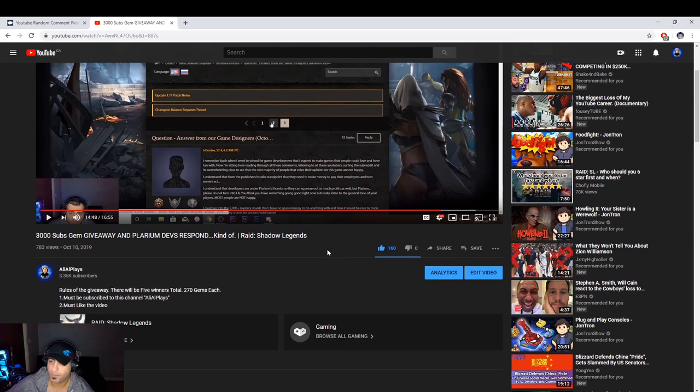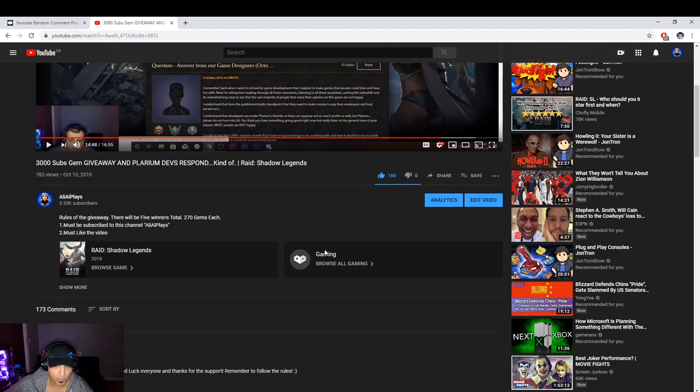Welcome back to Zally Plays. I'm going to announce the five winners at the end of this video for the giveaway for the 3000 sub special, sponsored by Playerium — thank you Playerium. There are five winners, two that won 270 gems each. Right after the video I will message the YouTube coordinator and give him your IDs. He should have the gems in your account in maybe a day or two, depending how long he takes, so I can't be held accountable for that, but he will do it for sure.